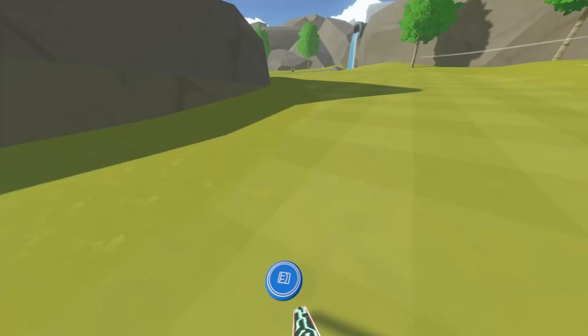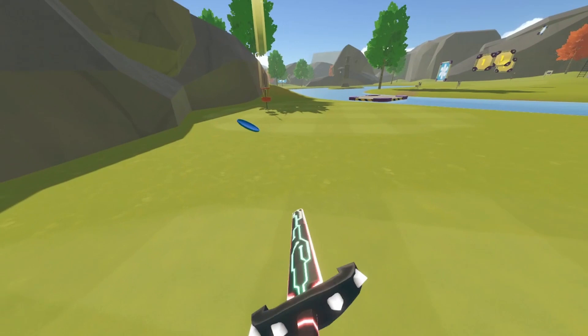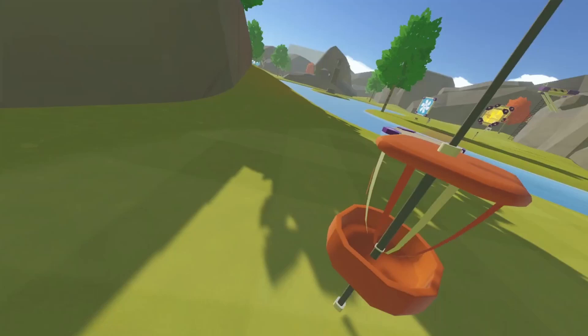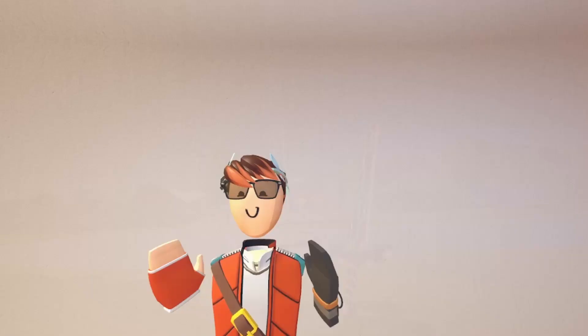You'll see that we're gaining zero throws — I think they're called strokes, I'm not sure. Once you get close enough to the goal you can just grab the disc, and that's only stroke two and we've got minus one points. You'll just want to do this for every single goal until you finish the whole course and you're guaranteed to get under par.